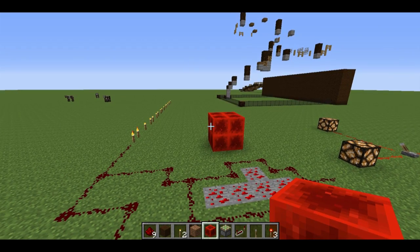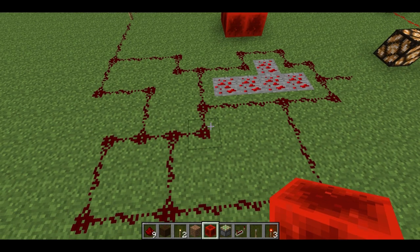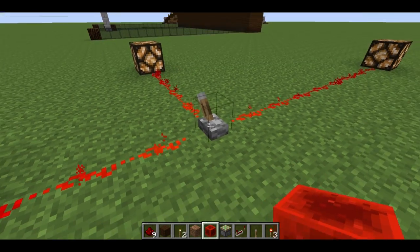Think of Redstone Dust, if laid down like this, as wiring in your house. Without a source of energy, the wires are useless — nothing's going to turn on. So what you need to introduce is a source of power.